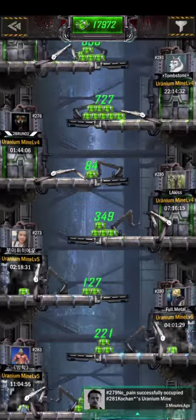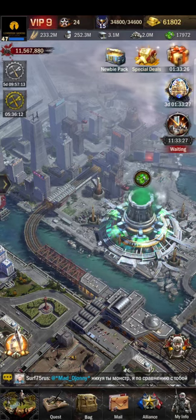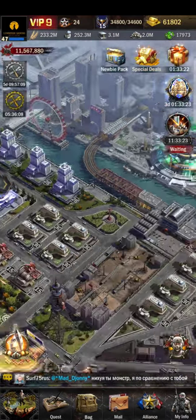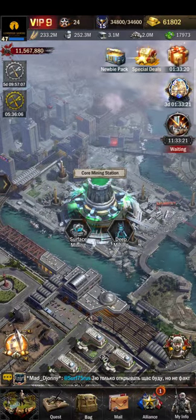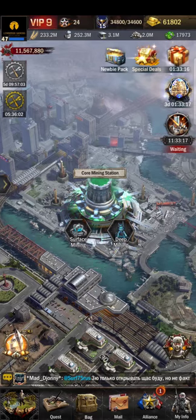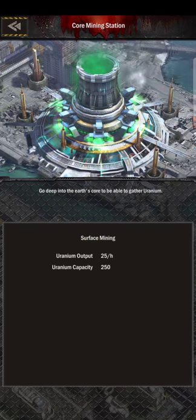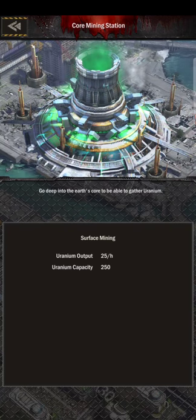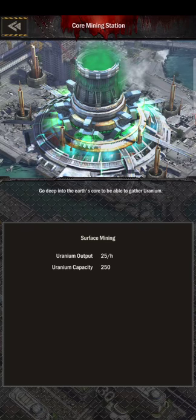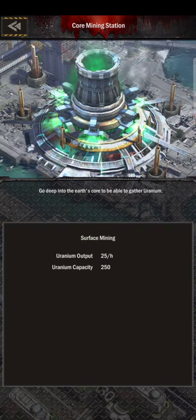So these are the uranium mines. These usually unlock based on the number of people that have level 30 cities. You will see this building right here, the core mining station. When you turn level 30, it gives you the option to do surface mining. In surface mining, it's basically a passive gathering — it generates uranium passively. This used to be the only way you could get uranium when it first came out.